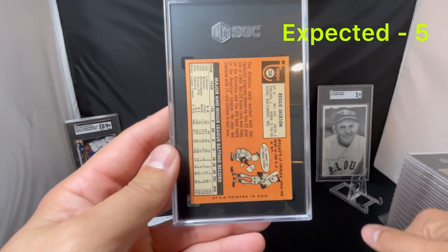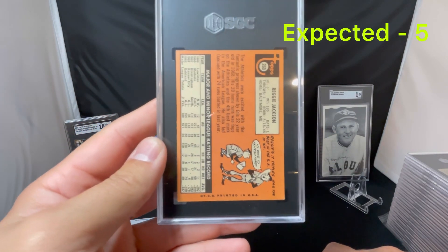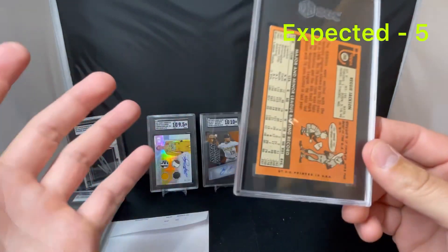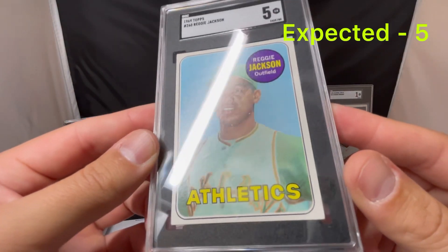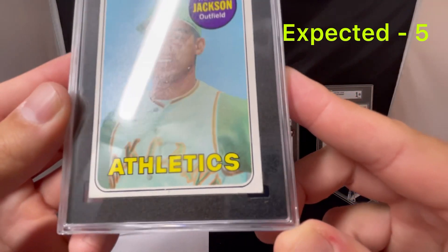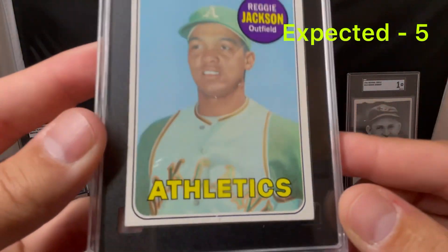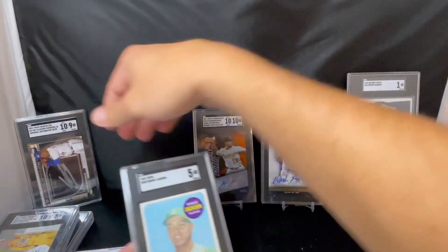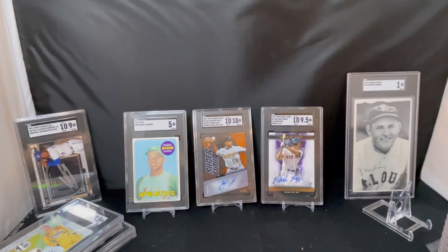Next up we got a Reggie Jackson. If you guys remember this card, it was cracked out of a lesser grading company slab and I was just hoping it didn't come back trimmed — that was my biggest concern. I thought it was going to get a 5; I think it was in a 6 label with the other grading company, but I knew you couldn't trust that. Hoping for a 5, and that's exactly what we got — got a 5. The card looks good, presents well, well centered. The corners are just a little soft, but it's a nice looking card. That one will be in my Hall of Fame collection, so it's not available unless I get a higher grade Reggie.